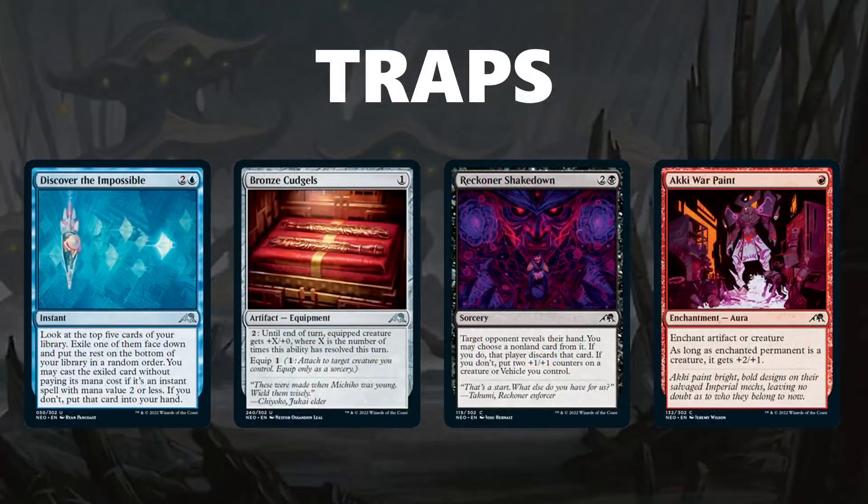Moving on to trap cards. Discover the Impossible is very inefficient — it essentially just replaces itself, so don't be fooled by it being uncommon; it's not playable. Bronze Cudgels is another uncommon trap — it's super inefficient to gain any stats, and paying six mana to buff your creature to a scary level is not where you want to be. Reckoner Shakedown is a 3-mana discard spell, and these cards just never really work because they don't affect the board and your opponent might not have anything good in hand. Finally, Aki Warpaint looks cheap and can trigger modified, but it opens you up to getting two-for-oned and ruining your own game plan.